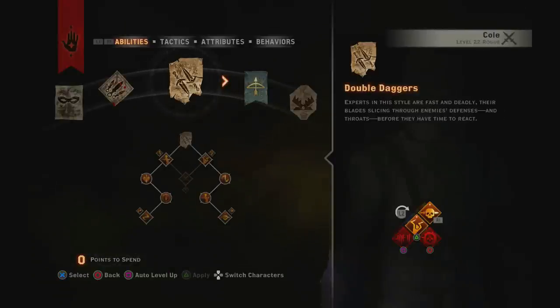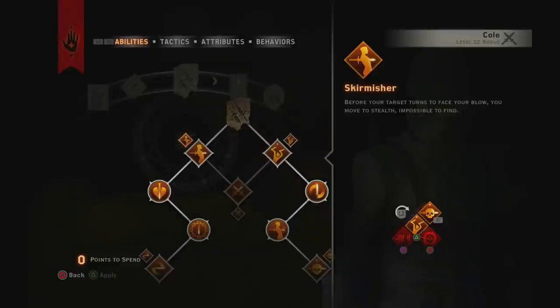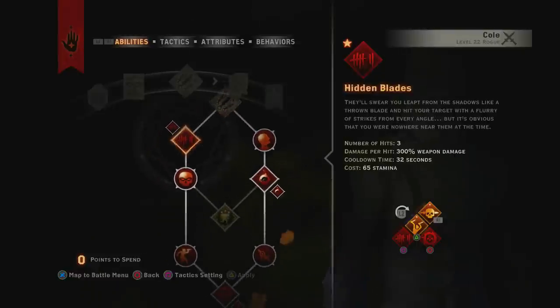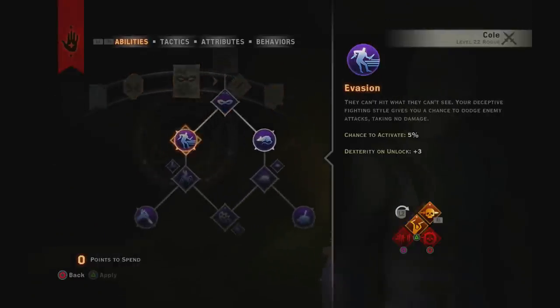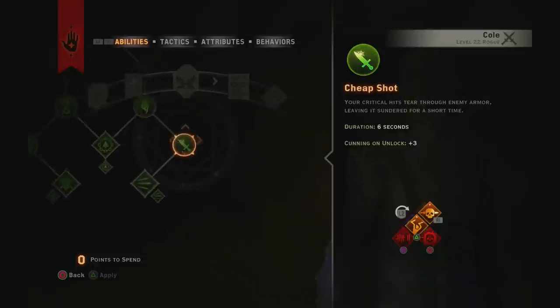For Cole, same deal. The main difference is I go for the assassin stealth ability because assassins are all about stealth — it puts him into stealth and that's really good. For his Assassin tree, I go for everything except the focus ability. I go for some stealth stuff, and some of the passives are actually pretty decent.